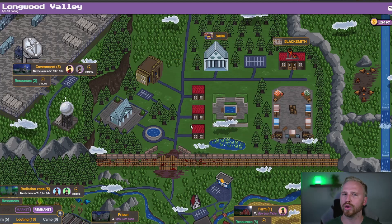Getting into the game: when you go to camp.theremnantsnft.com — URL is subject to change — you are greeted by this pixelated Longwood Valley. Longwood Valley is the setting of our post-apocalyptic game, where we go into a survival experience. All we are trying to do is see who can get the best items, who can get the most amount of camp, which is our in-game token, and resources, which were recently introduced in this big massive update we just got.